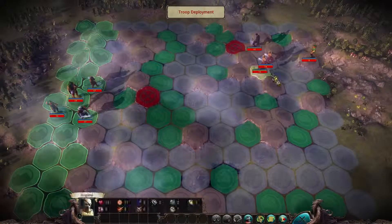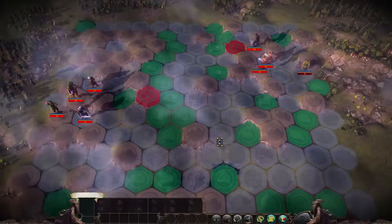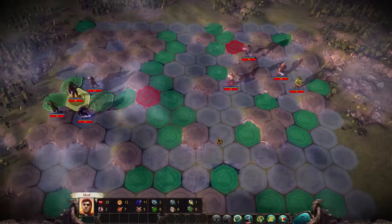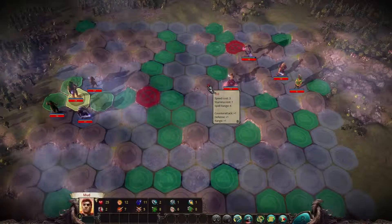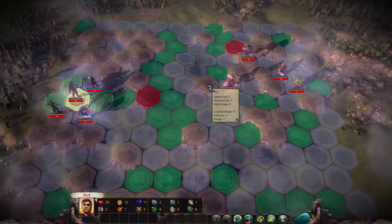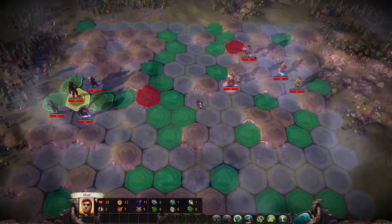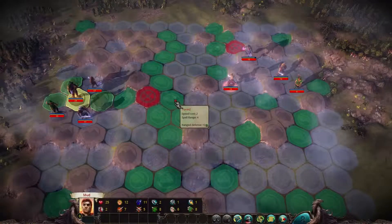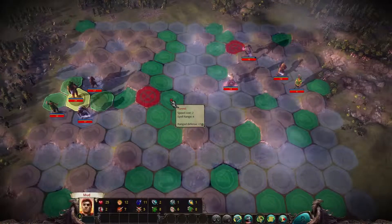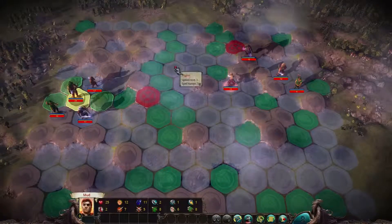We position our troops and they position theirs — the battle starts now. Most units lose one stamina when they move onto a hill. Moving from plain to plain costs one speed with no stamina cost. Moving into forest costs two speed and gives range defense plus two. It's a really good spot to stand if you're dealing with a lot of enemy archers.